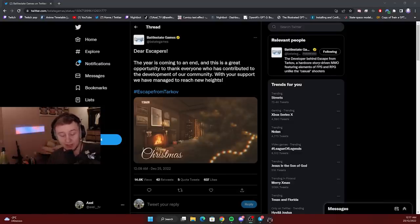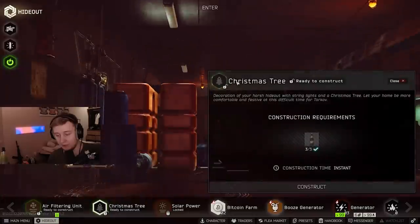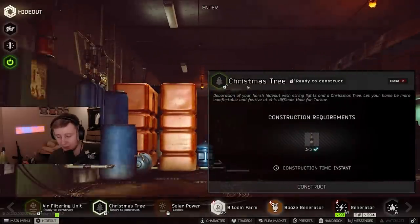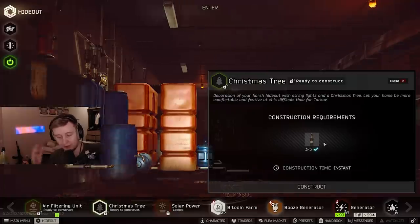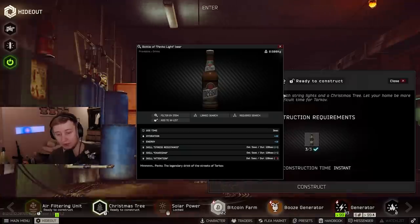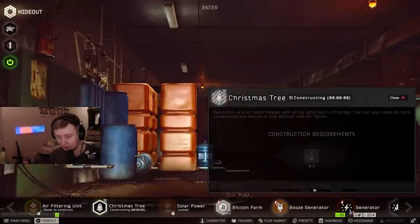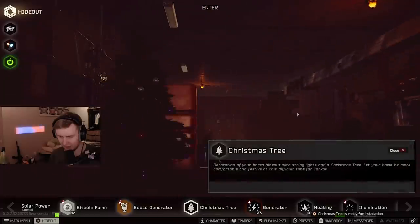They added a Christmas tree in the hideout. Last year you needed to collect Christmas balls for the Christmas tree, and it was actually the case this time as well — the first time I opened the craft it was 3 balls, but I went into the raid and couldn't find any. After I extracted from the raid they changed it, now it's 3 beers. So you construct it for 3 beers and you get a Christmas tree in your hideout.